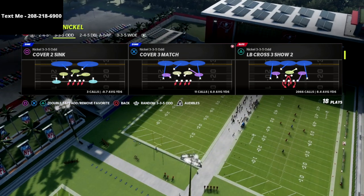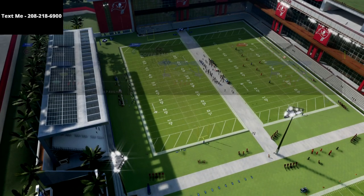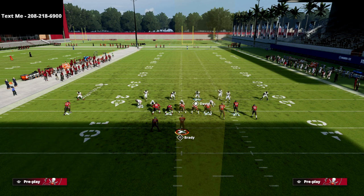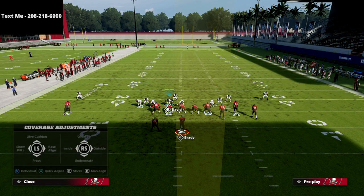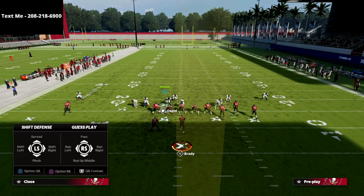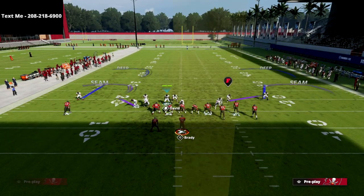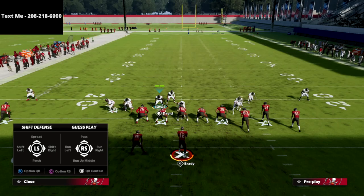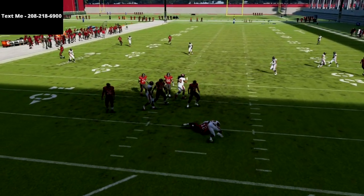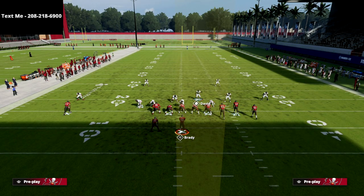So we're going to come out in the LB Cross Show 2. What we're going to do is blitz both of our safeties, then show blitz, then spread our line and show blitz again. What you're going to see is these safeties come into the box, and then we can hot route them to whatever zone we want. They're also in an advantageous position to be able to blitz. As you can see here, they drop out into coverage and we're able to get ourselves in a really advantageous position.